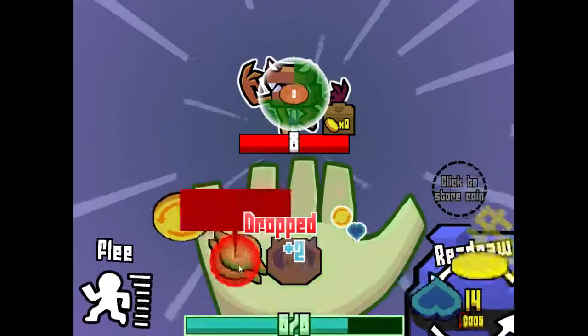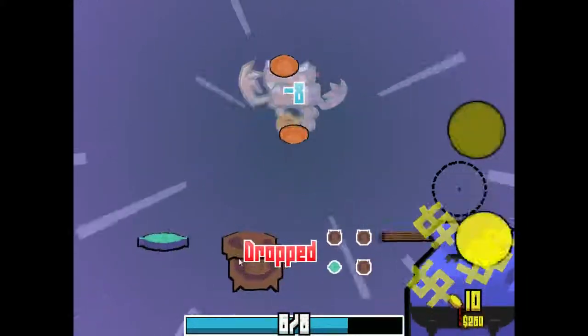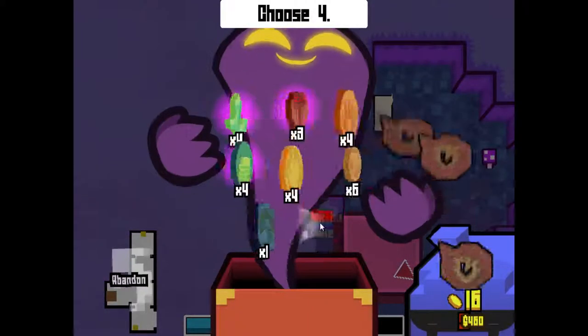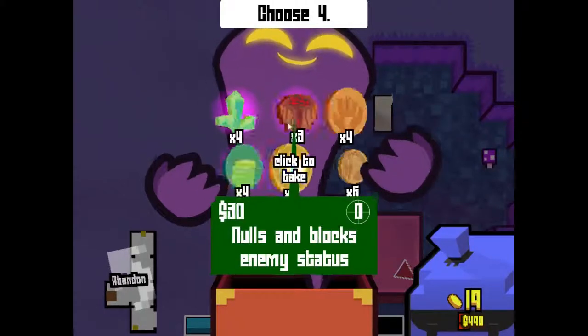The only things we don't really have are, like, those speed-up things. And I don't think we have many of the rings either. Okay, that's why I need to donate to Aguia right there — those coins.